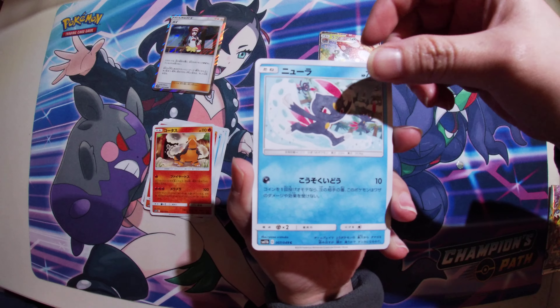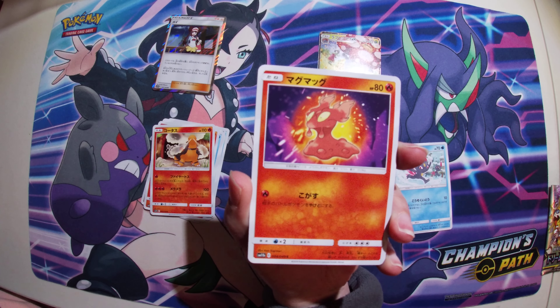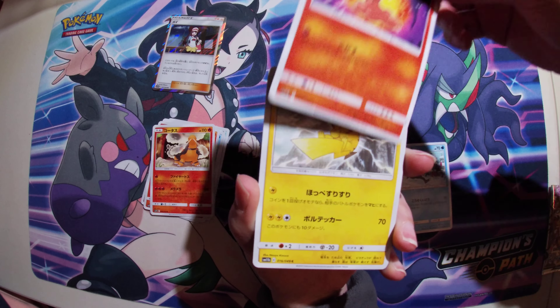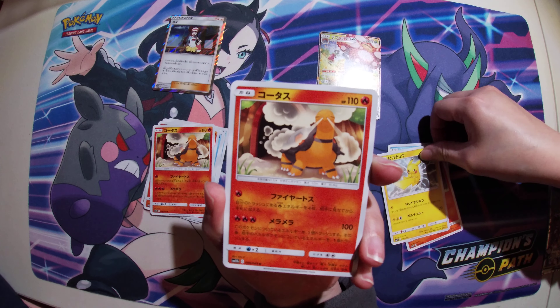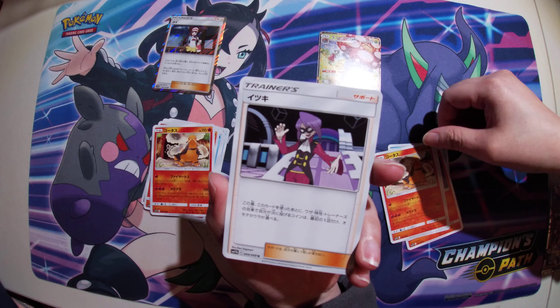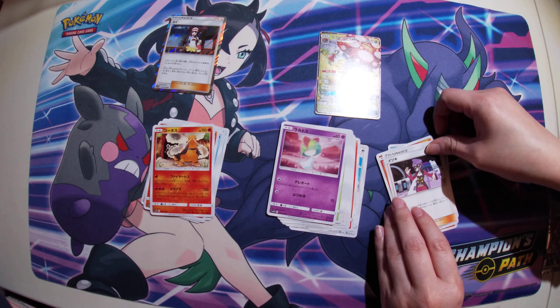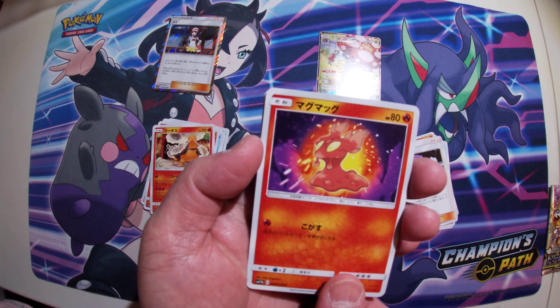Mommy's team is first. We got Pikachu, we got a Torko, and we got a compressor - it looks like it's a trainer.